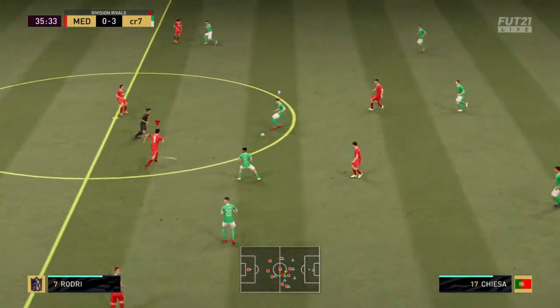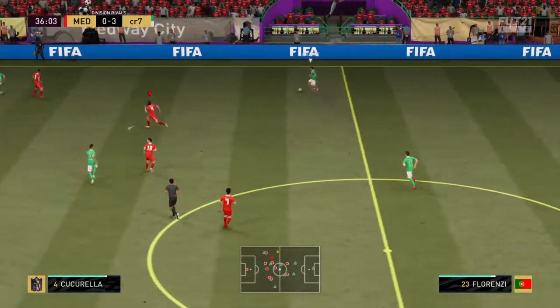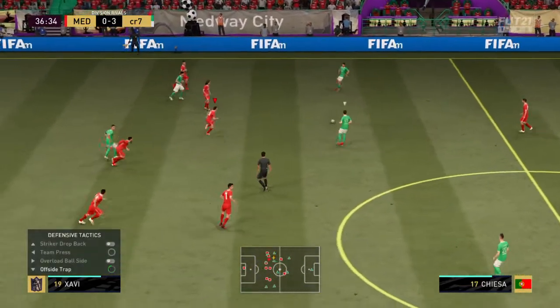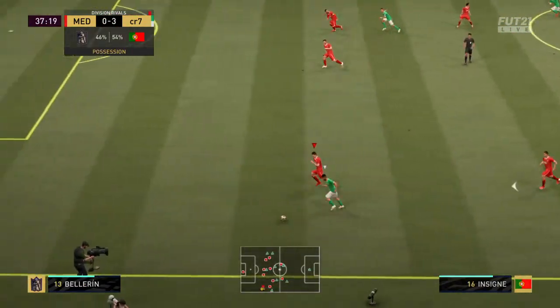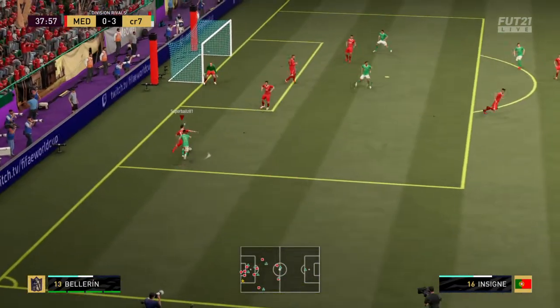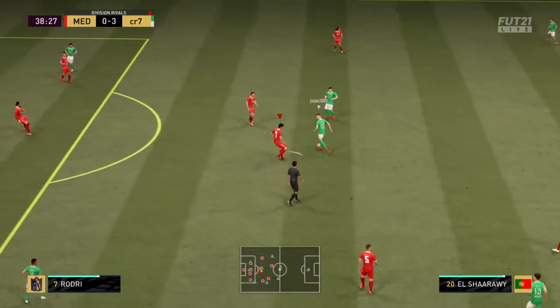A blistering first half display — just look at that score. The visitors have totally controlled possession. It's important to have strong, dominant players in your midfield, and they've got that. Just look at what that control gives you — pressing high and they have the ball again.